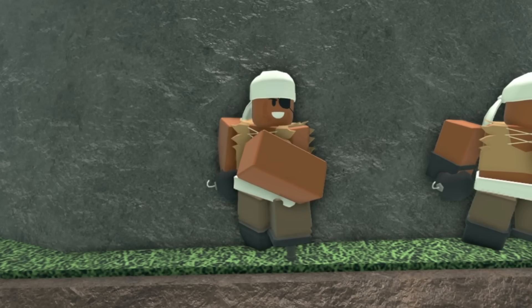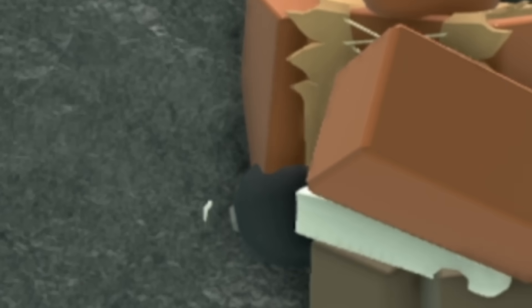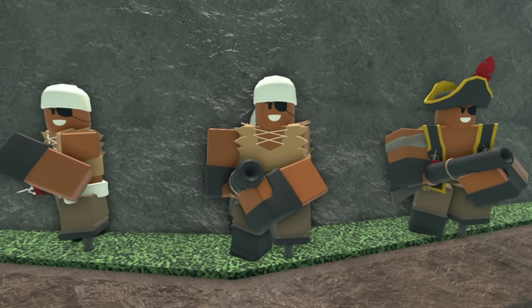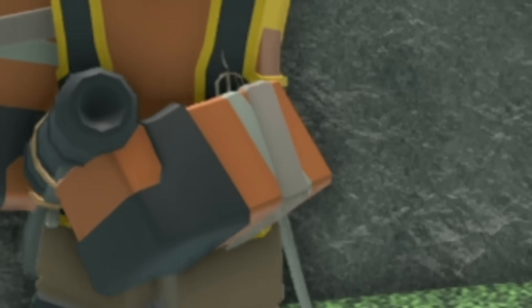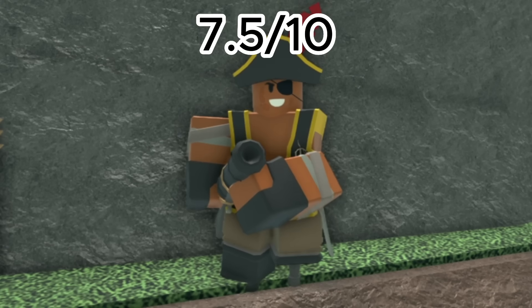Next up, we have the pirate demo man. At level 0, it has a white bandana on its head, an eyepatch, a brown broken down shirt, brown pants, and a grenade as a bomb. At level 1, it gets some gloves. At level 2, its grenade is replaced with a stick of dynamite. At level 3, it now holds a cannon and has a different posture. At max level, its brown shirt is replaced with a golden and black tank top, it has a gold and black pirate hat with a red feather, and some gray wristbands on its arms. It's a pretty cool skin, but I do say it's a little bit basic, so I'm gonna rank it as a 7.5 out of 10. It's really nice, but it's just not as cool as the other skins on this list.